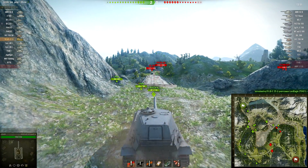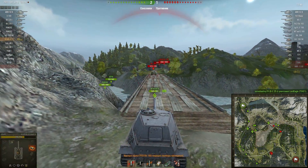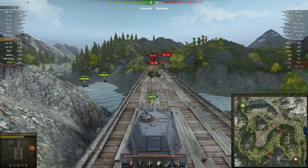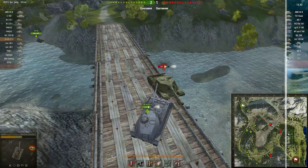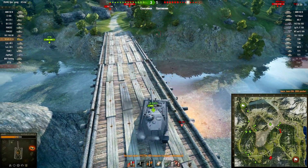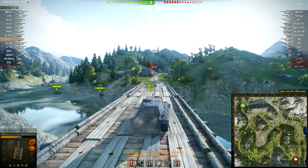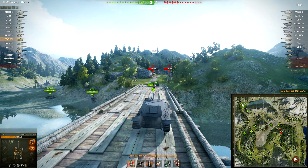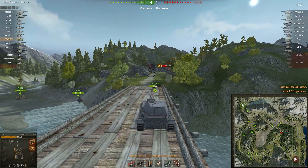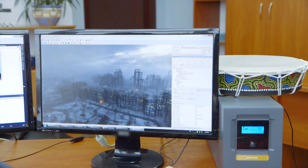Selecting standard graphics activates the old rendering system. It turns on automatically if graphics quality settings are minimal or low. The main difference is that the new render can process thousands of light sources simultaneously, while the old rendering system processed all objects one by one, increasing the load significantly. That's why only one light source — the Sun — was left to optimize the old rendering system.